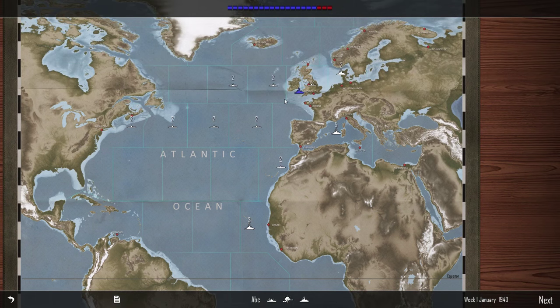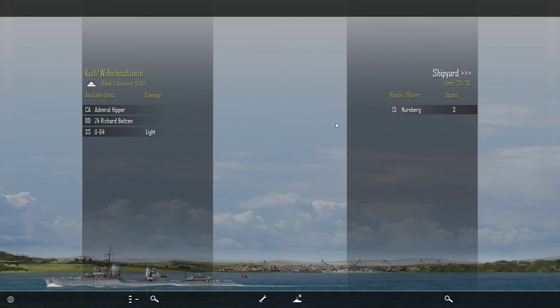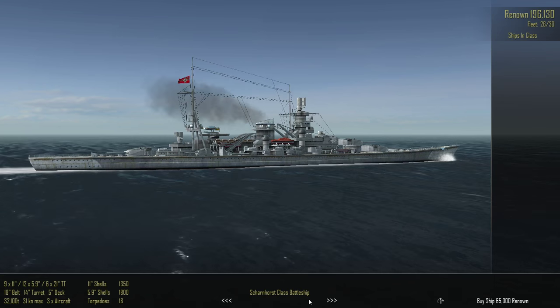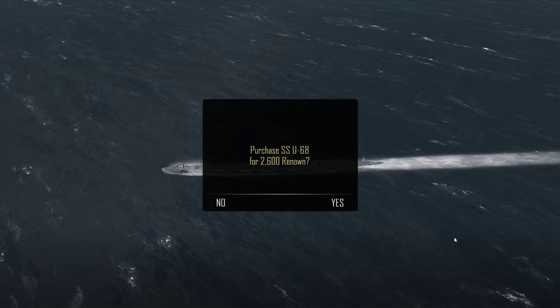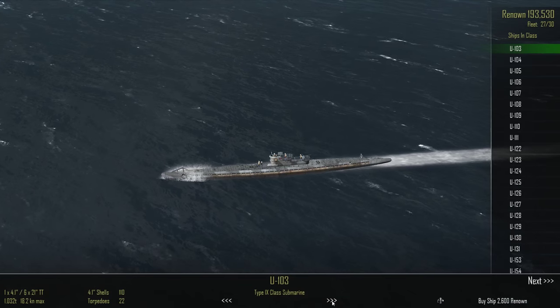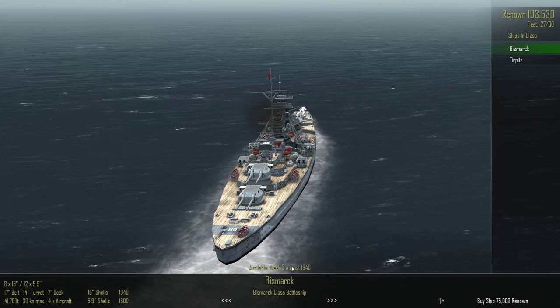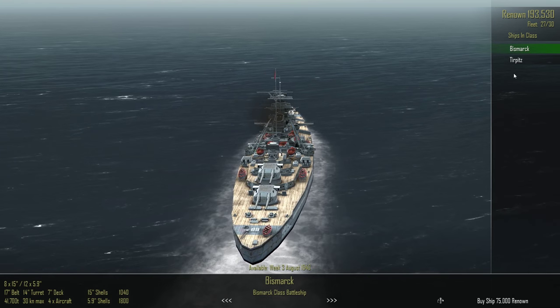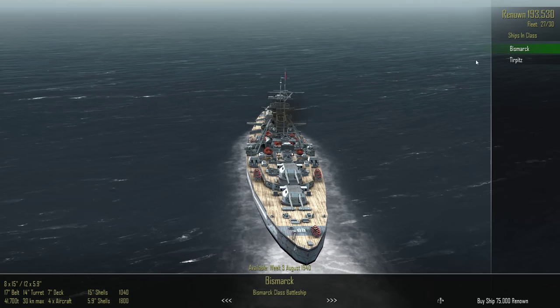A tidy little episode, that's nice. Let's get our submarine back out — we'll have to buy another submarine as well, another Type 9. So now we can just wait for August 1940 and we can buy both of these with the renown we've already accrued.